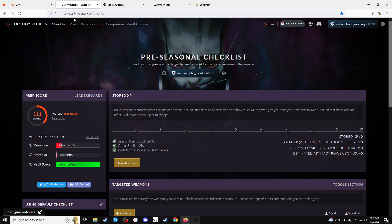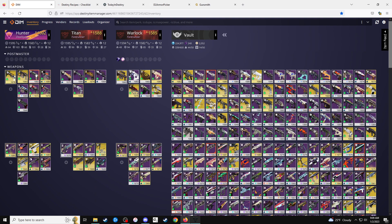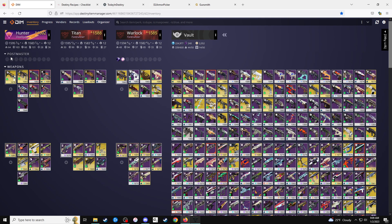Some other useful websites: obviously DIM. And that's another thing — get the weapons you want to use on the character you're going to play before Lightfall comes out, because DIM will probably be down like it normally is. So make sure you get the items you want on the correct character, and get your loadout set up so you can just swap it into your inventory.